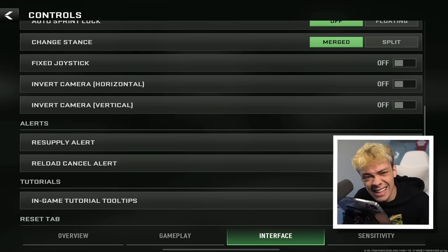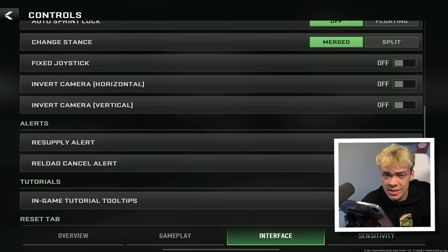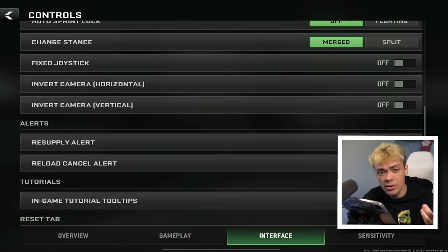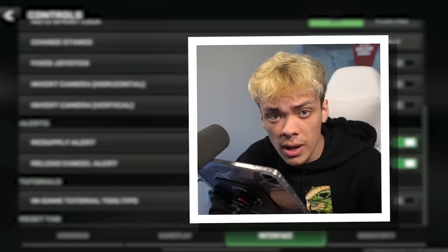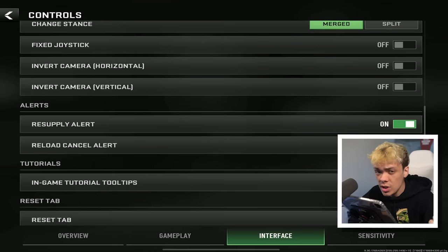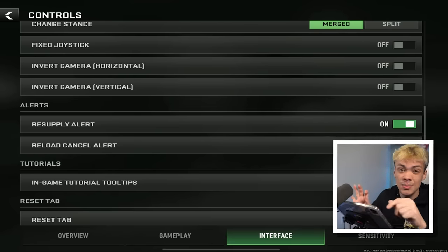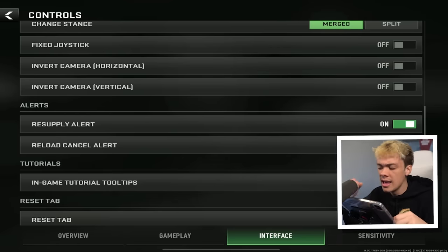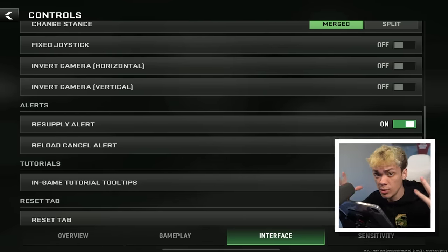Change stance: I have this on merge because I like to be able to crouch, slide, and drop shot with the same button. If you're using a ton of fingers, you could maybe play on split, but there are just so many buttons already. Fixed joystick: I have that off. I don't like it — I think dynamic is better. I like my joystick to change positions based on where I put my thumb. Fixed just keeps it in the same spot, and mobile games like this are very dynamic; you want your joystick to react to your movement.